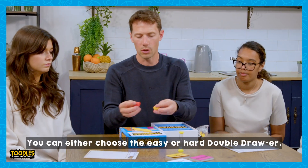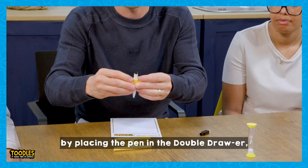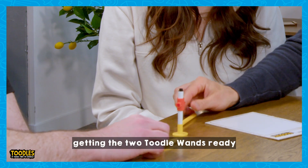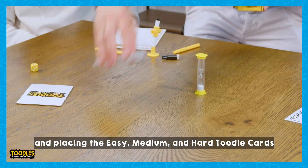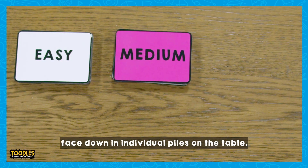You can either choose the easy or hard double drawer. Players set up the game by placing the pen in the double drawer, getting the two toodle ones ready for the first team to toodle, and placing the easy, medium and hard toodle cards face down in individual piles on the table.